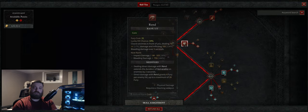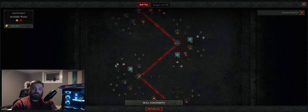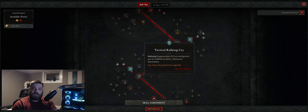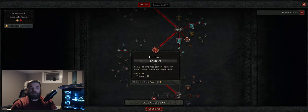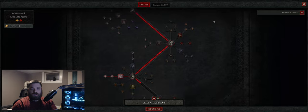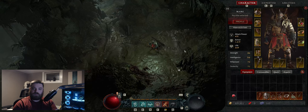Then we start picking up our shouts. Both Challenging Shout and Rallying Cry are really good — Challenging Shout gives you like 50% max health thorns, which is just insane. You can cheese bosses with this too. Then you pick up the last shout, and the last ability is kind of up in the air. I chose Iron Maelstrom, which is just a pretty fun ability to use, but realistically, do what you want.